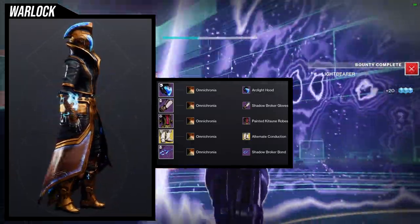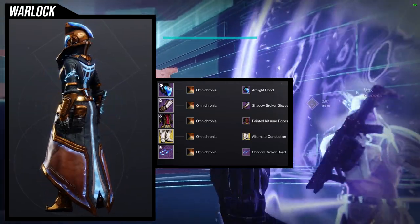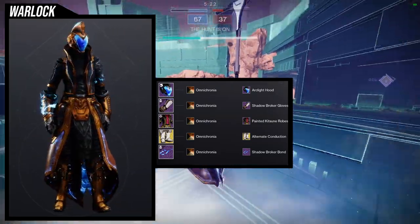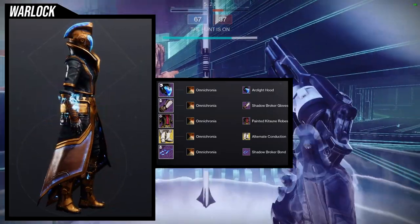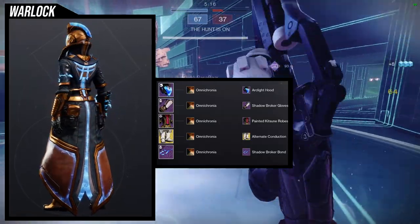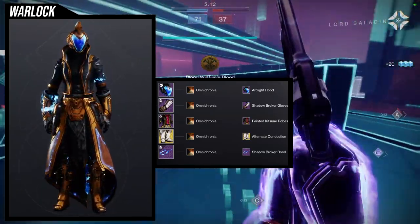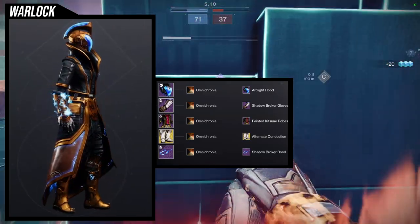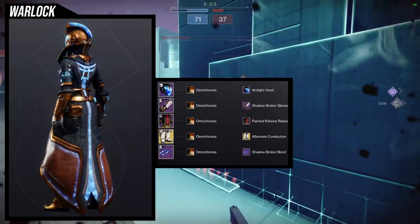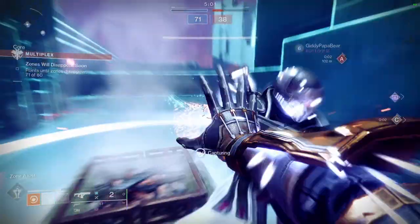But for those who are like, oh it doesn't matter, it looks cool — I think it looks cool. I don't think I would replace my current electrical set with it, but it is something I'll keep in the back of my pocket. That being said, you'd probably want to use the Arc Light chest piece and then the Painted Kitsune arms — I think that would be a little bit better. But overall I'm not mad about this at all. For the shader, we're going to be using Omicronia. I like that platinum color, that orange color, and the glow is also orange, which is why we went with that.